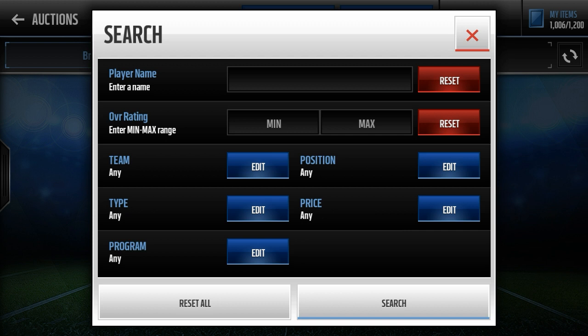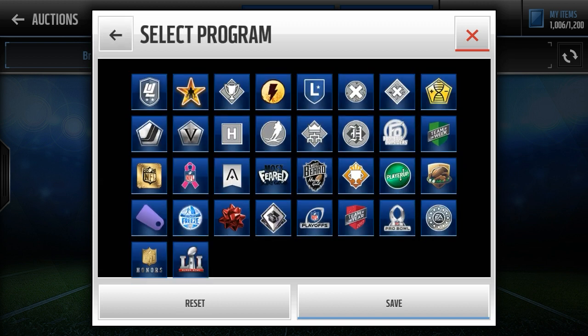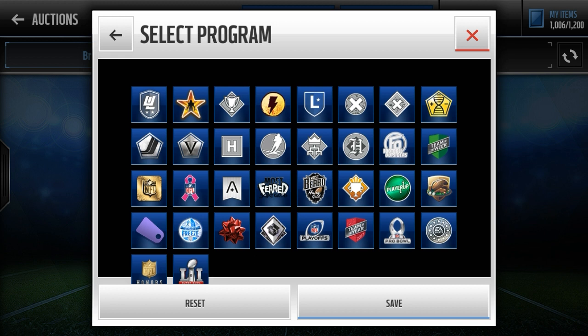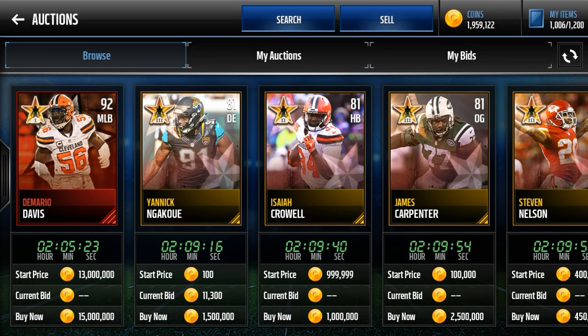So first of all, what am I talking about? If you guys go to your auction block right now, under the program filter you can see they've updated it. You can scroll down because there were too many promos for just one page, and there's two new program filters: Ultimate Legends and Season Stars. Today I'm going to be talking about the Season Stars promo. This has been confusing a bunch of people I've seen online and in my league. There's a bunch of gold and elite players that have suddenly popped onto the auction block and nobody knows where they came from or what they're used for.